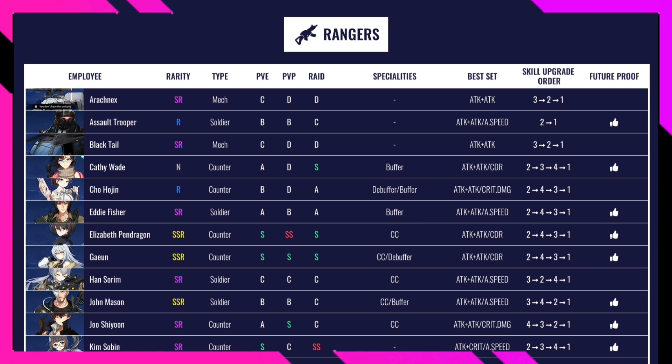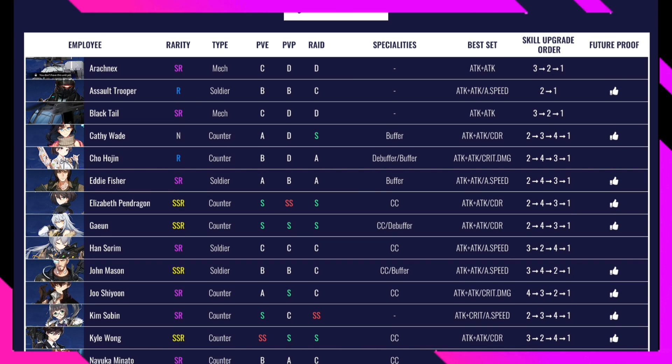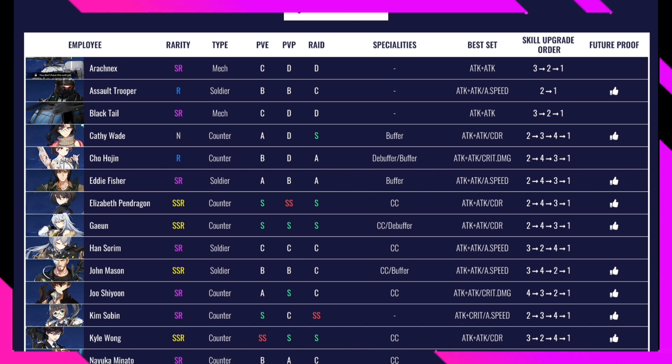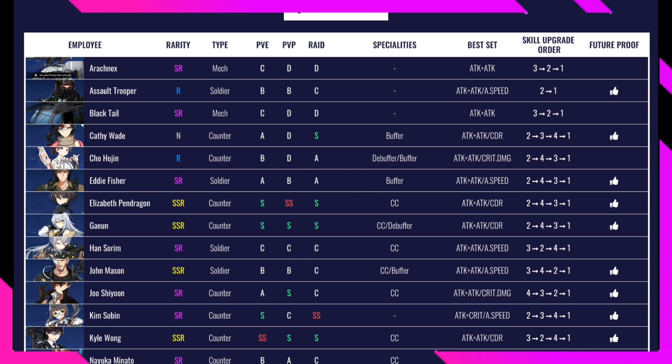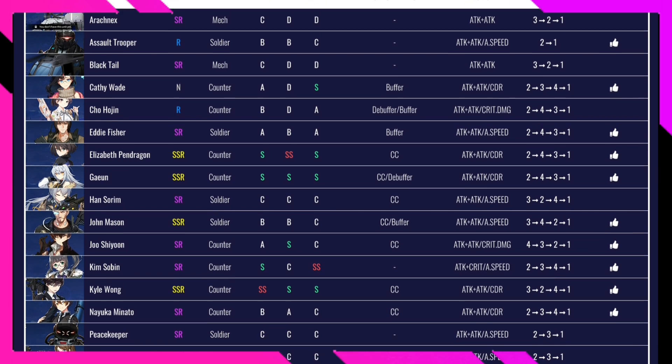Looking at the Ranger category: there's also Kathy, a good end-game character farmable for Raid. Elizabeth Pendragon is rated S in PvE, SS in PvP, and S in Raid — I'm currently building her and she's around level 70. Specialty CC. Best set attack or cooldown reduction. Skill upgrade order 2, 4, 3, 1. Gwenyun has the same skill order and is also exceptional, especially with her stun. I only have Elizabeth right now — I'd love both but can't easily summon Gwenyun.